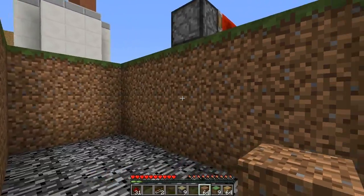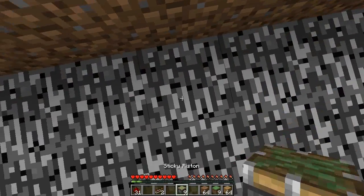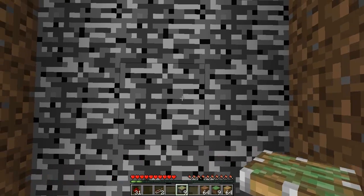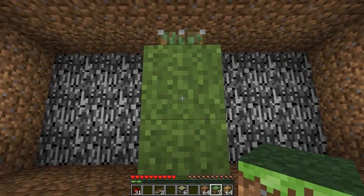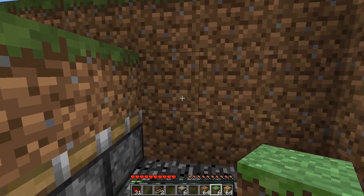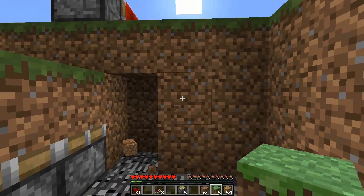Now once you've dug it down two more layers, get in line with this piston here. Then you want to place three sticky pistons in this middle column here facing upwards — 1, 2, 3. Then on top of them place three grass blocks.